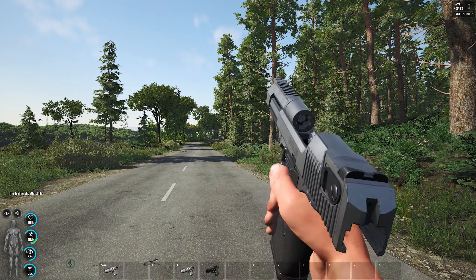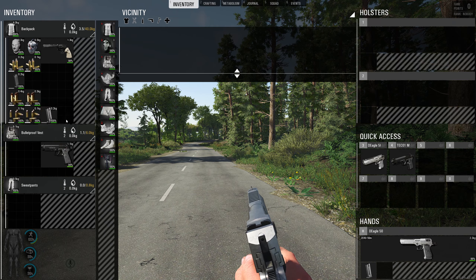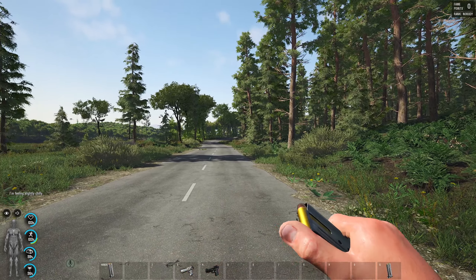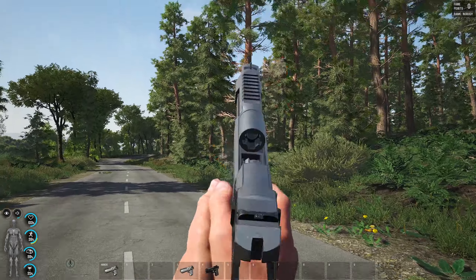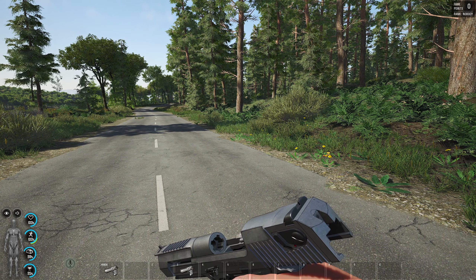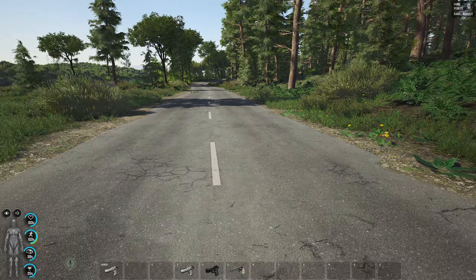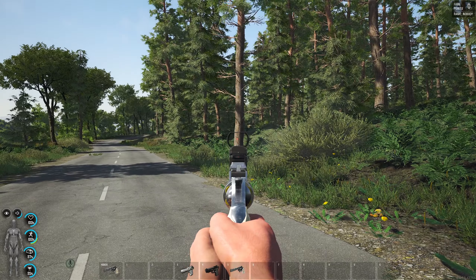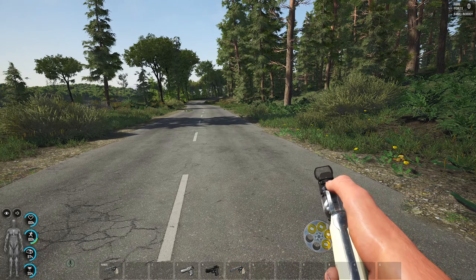Much, much different. Now let's load this gun - see how fast this is. One, two, three, four, five, six, seven. Just take seven rounds, now we can reload. The other guy that runs and sees you - that's what he can do to you. What can you do to him? How much faster do we reload? One, two, three, four, five, six.